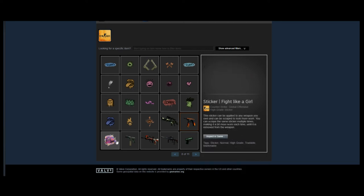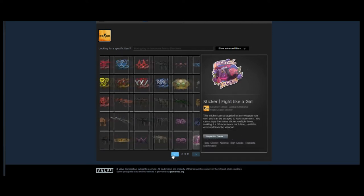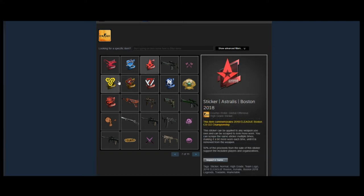Next we have a FAMAS Roll Cage with some Mousesports foils on it and some other random signature stickers — nothing crazy there. This page is kind of just a lot of graffitis and random skins that not a lot of people really care about or invest in.